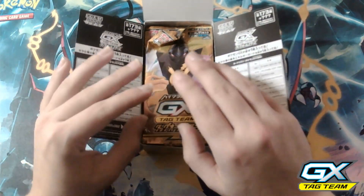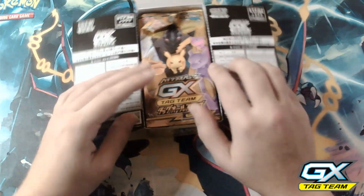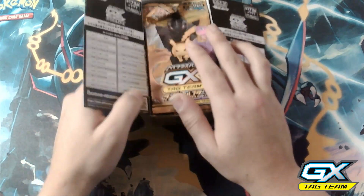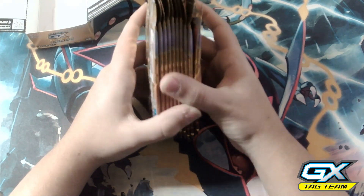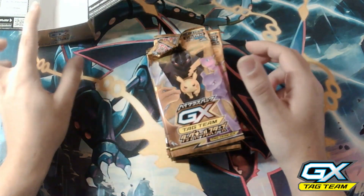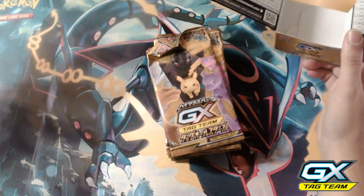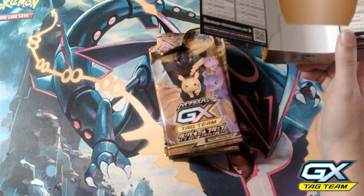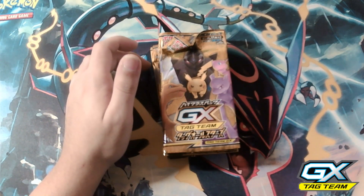Alright guys, and we are back. Here is the opened box — it was closed down like this. We'll get these packs out here. As I'm aware, there's not really any good card trick for this. I'll be sleeving them up in a binder sleeve, or I might get the Hidden Fates single sleeves and put them back in this box. Let me try to fan these out a little bit.